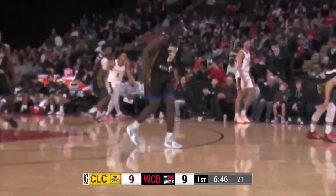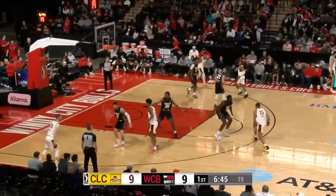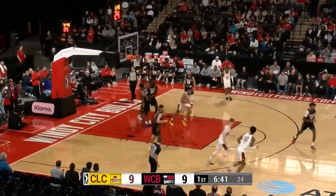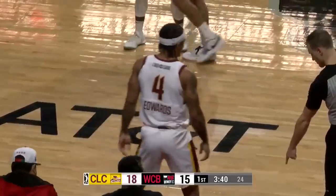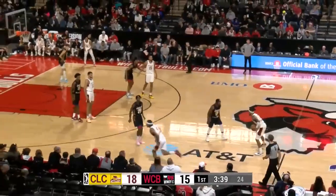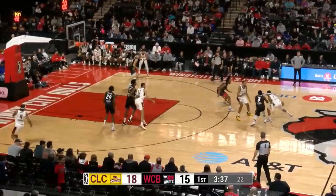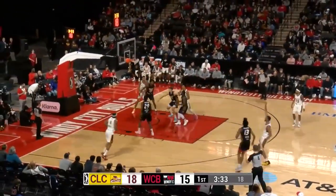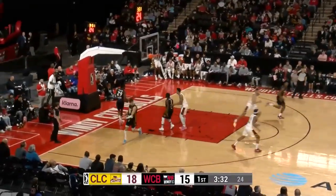Getting those extra possessions, showing that footwork in the post with a little jump hook. Four points, four rebounds for the Final Four most outstanding player. A lot of people didn't know much about Zaire Smith coming out of Texas Tech — he was just a guy who was a high flyer, more than a polished scorer. Now he's trying to show on the G League level he could be an all-around player, as is Isaiah Mobley.